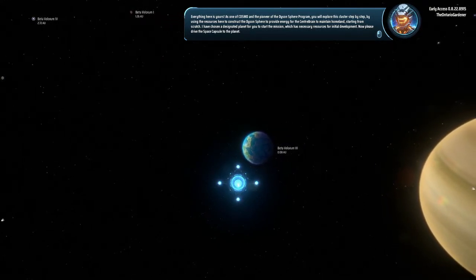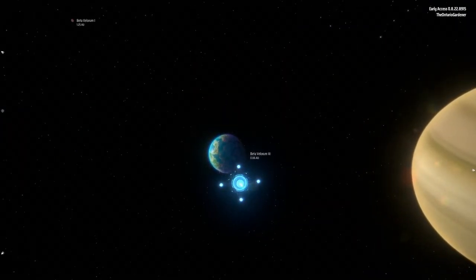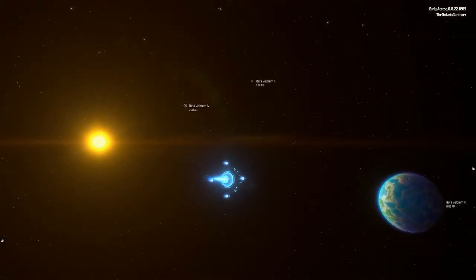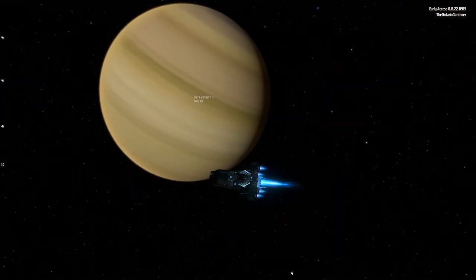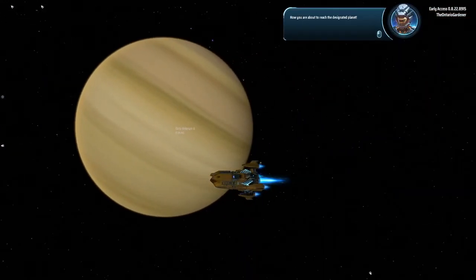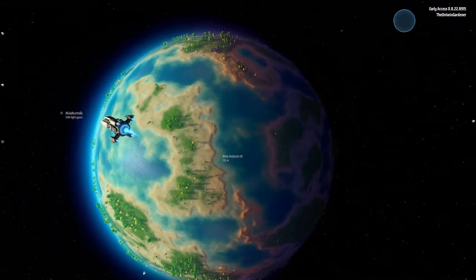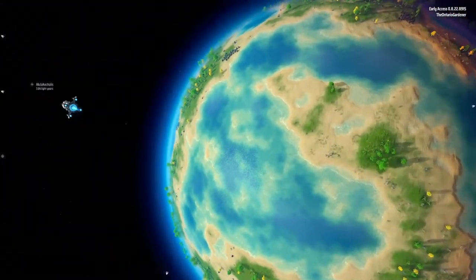Please drive the space capsule to the planet. As you can see in our system, we have two stars. Our planet is Beta Valorium — this is number three, and the gas giant is number two. Your home world will always orbit an ice or gas giant. This looks very much like an Earth-type world.